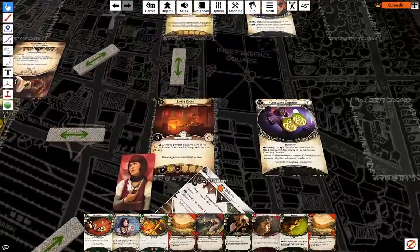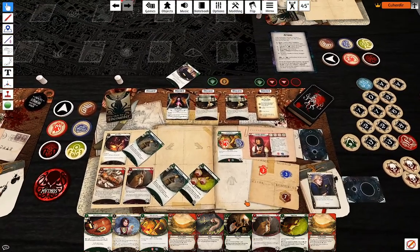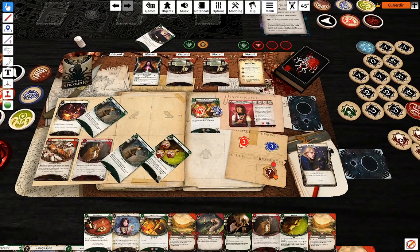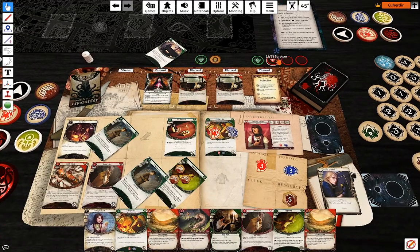First of all, I guess I want some encounter protection — right now or next turn? I guess right now is going to be the time for defense. Knuckle Dusters — one and only goal here.